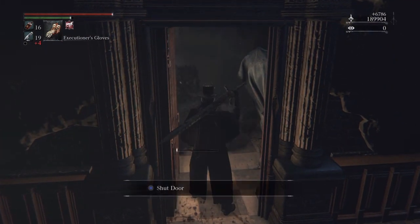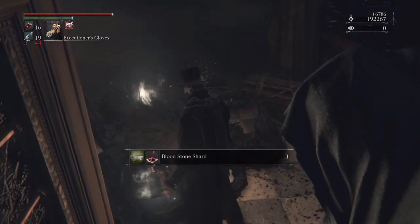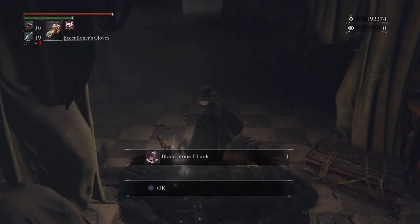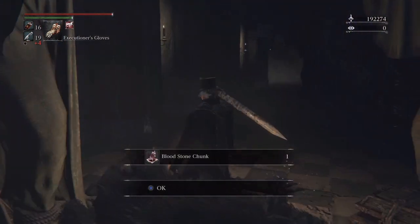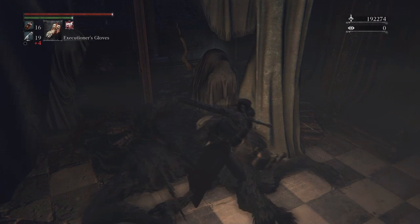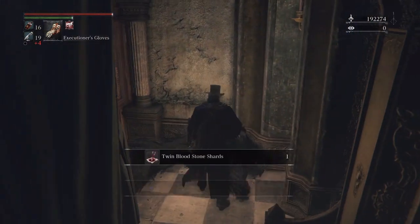You're going to take a couple of hits here and there — no big deal, just pop some blood vials. Take this last wolf out and now let's get our shards. And there it is ladies and gentlemen, our first bloodstone chunk on our first run.